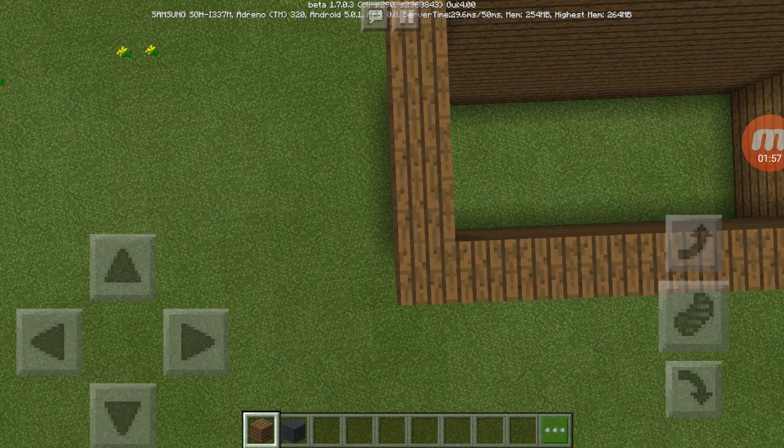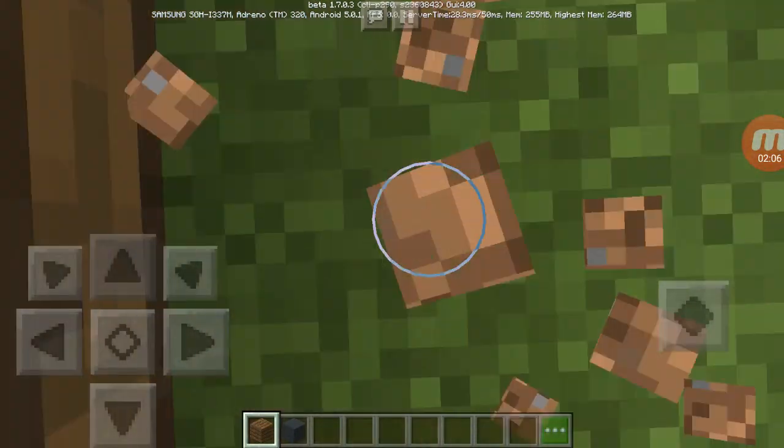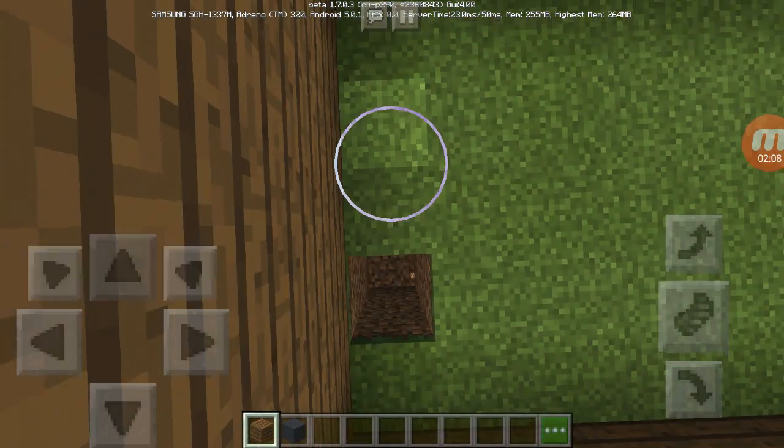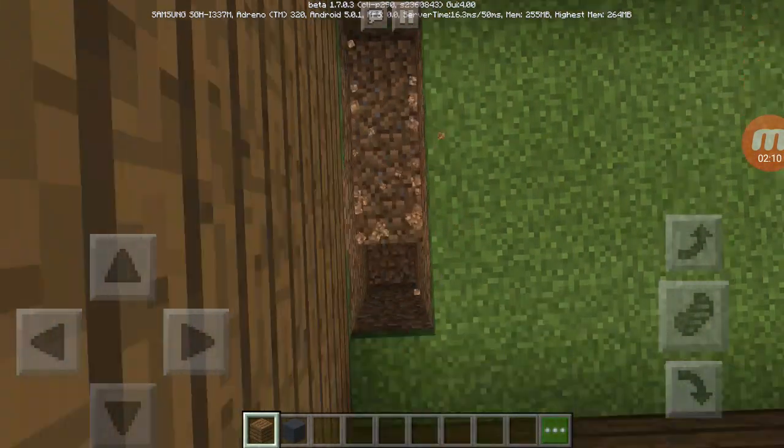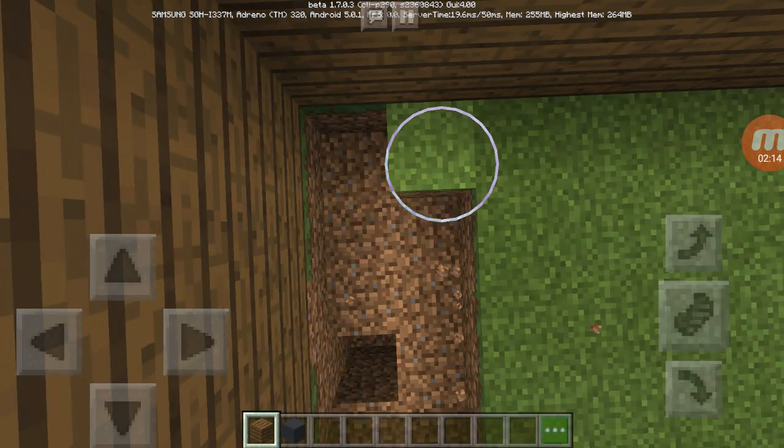Next step, fill this section with gray concrete blocks. Okay. I have a secret base on this. It's not supposed to be small.